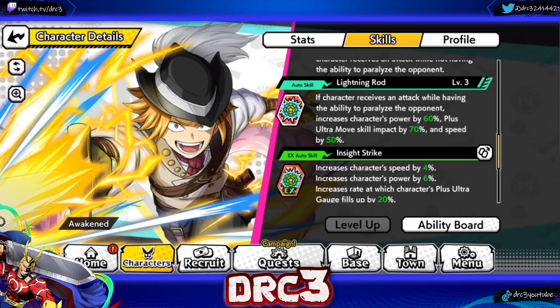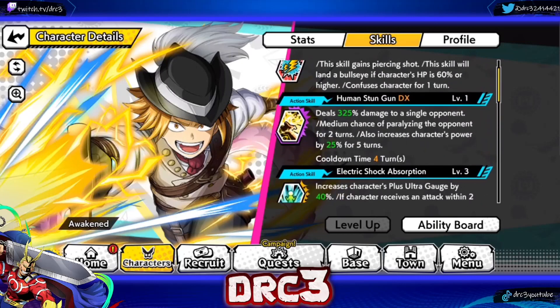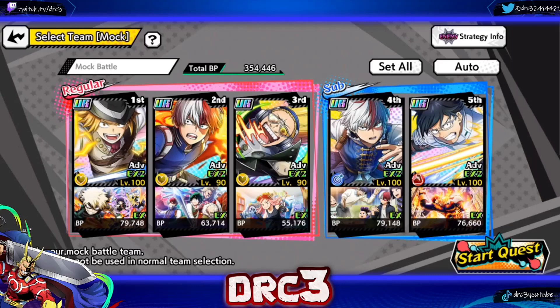Increasing power and Plus Ultra move skill impact by those amounts is absolutely insane — he is basically going to hit the damage cap of 99,999 every single time. If they raise that damage cap in the future, this could make him potentially one of the hardest-hitting characters in the game. Suffice to say, Kaminari is an absolute nuke — ridiculously good for VE tower with low cooldowns, status ailments, and technical hits.